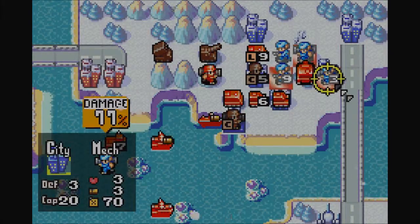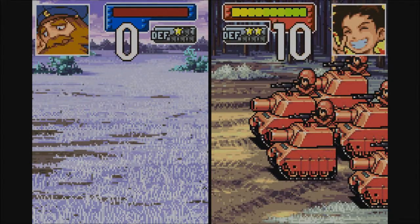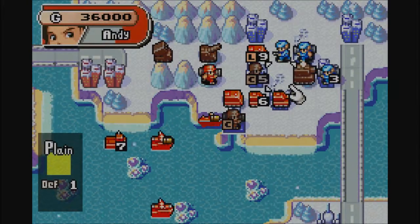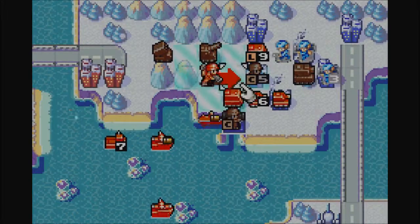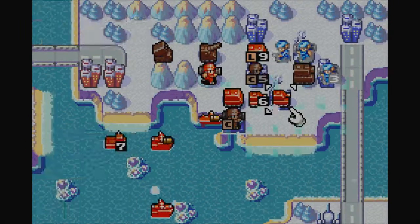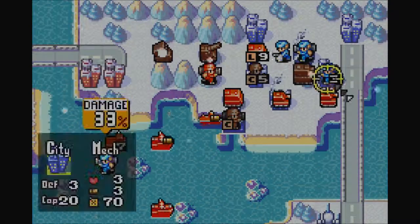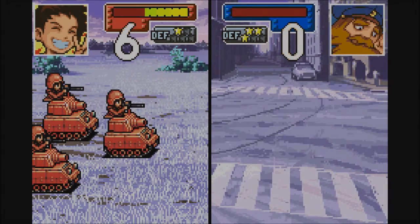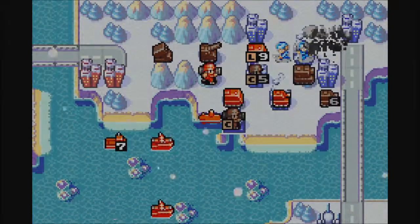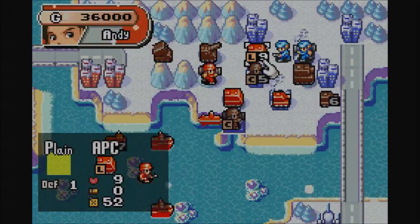One of my favorite Advance Wars moments occurred against one of my friends in high school. We played this one map where it was two islands and the bases were right beside each other, basically just split by one block of water. It was a fog of war match, so he started building troops getting ready for the ground attack. Instead, I immediately rushed his headquarters with a helicopter and one soldier, and just flew straight into his headquarters and took it over before he could take it out. I won within three or four moves when he was expecting a much longer battle — that made me feel like a military genius.